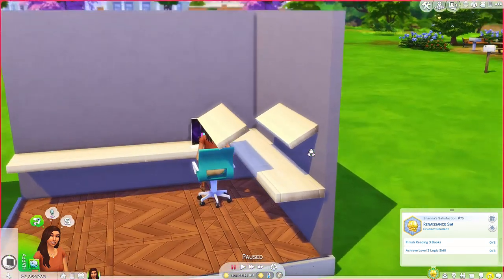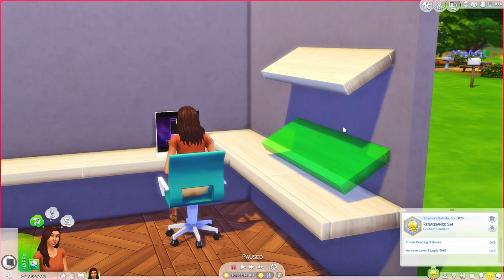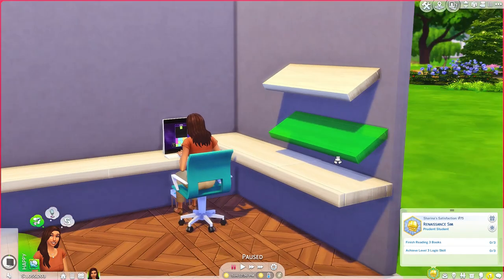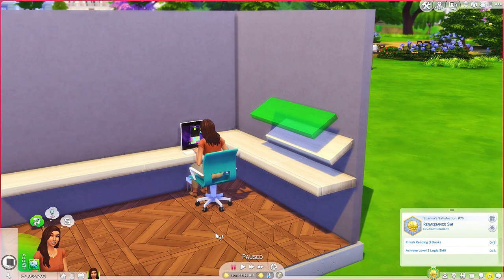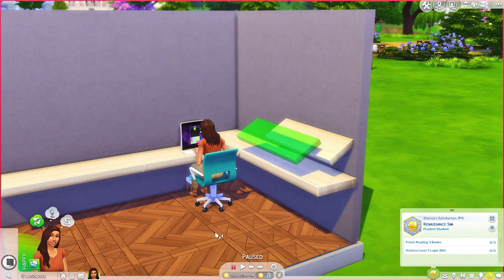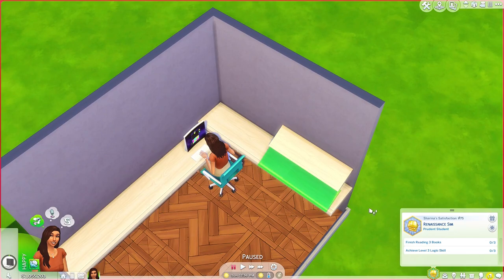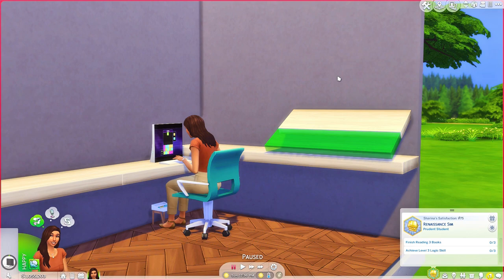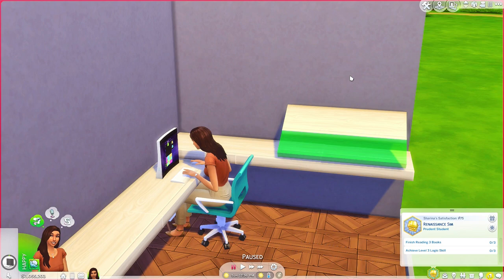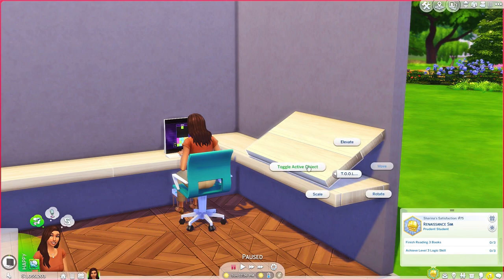I'm just going to show you guys how I used his mod to create new objects. I have to move this downwards because it is floating way above the table. So I'm going to Tool, Toggle Active Object, and drag it all the way down by pressing Alt and clicking Repeat Move. As you can see, I'm kind of creating a wider drafting table. It takes a lot of patience to try and get things aligned, so don't worry if you make mistakes — I am not an expert in Tool. For an in-depth tutorial, please refer to the link in the description.